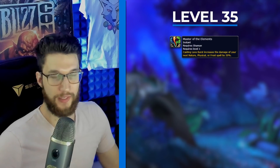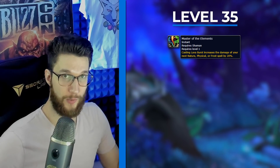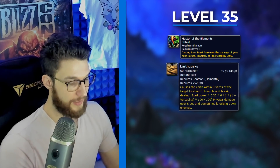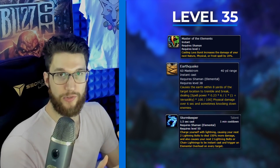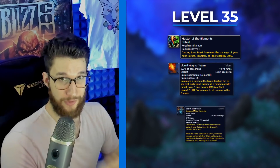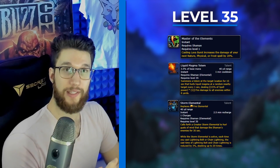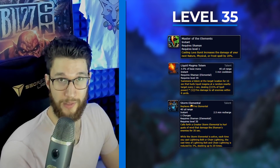Row 35: Master of the Elements is the most useful right now, especially at the beginning of an expansion, as it's a flat damage increase to your nature and frost spells — Earthquakes, Stormkeeper-empowered Lightning Bolts, and Chain Lightning all benefit. This extra damage outweighs what you would get from Liquid Magma or Storm Elemental at the moment, though in the future we could see Storm Elemental get more play once we have two Legendaries and can run Skybreaker's Fiery Demise to lower its cooldown in dungeons.